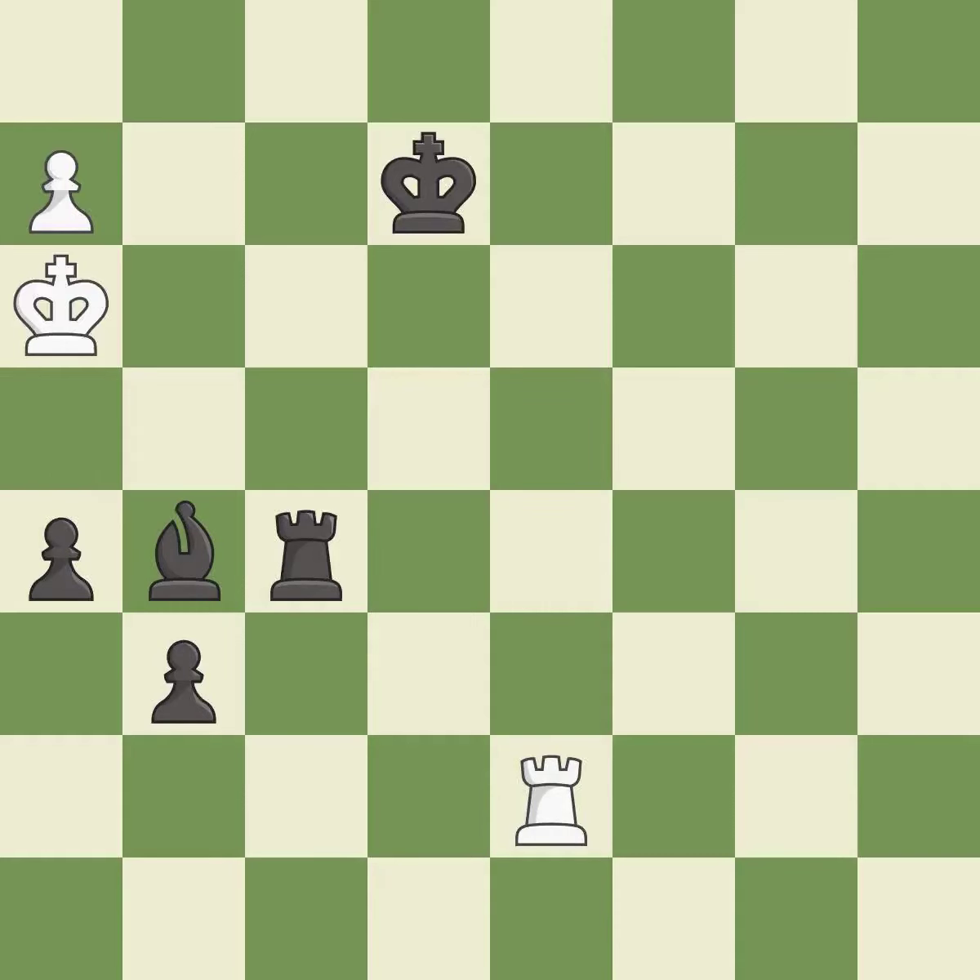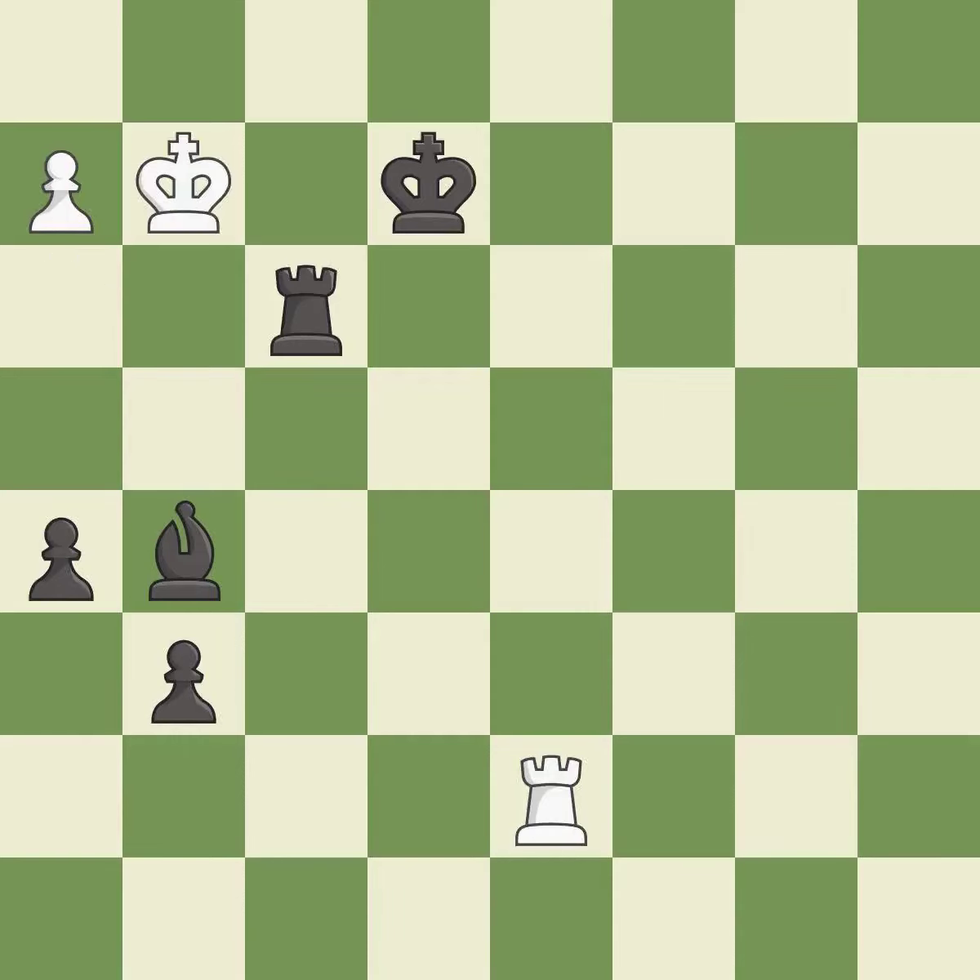This evades the check from the bishop — it is excellent. This is the strongest option — it is best. This steps away from the checking rook — it is forced. That's a sensible reply — it is excellent.